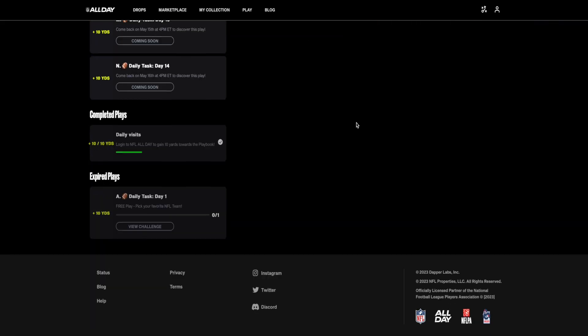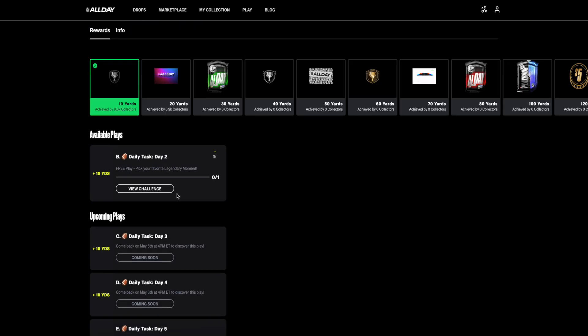The way this works is that each day there is a single challenge to complete. Scrolling down, you can see that I already got 10 yards just by logging in, but unfortunately I missed the first challenge — the one for May 3rd — so that's 10 potential yards that I lost. But let's go ahead and complete the challenge for May 4th.